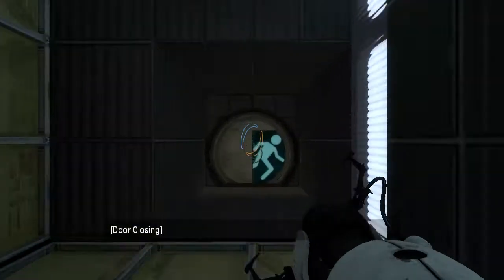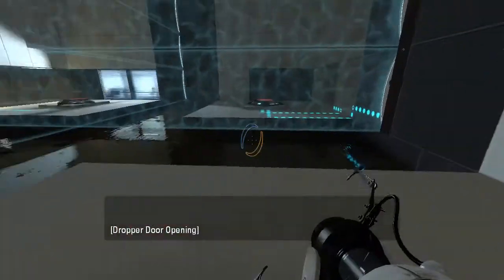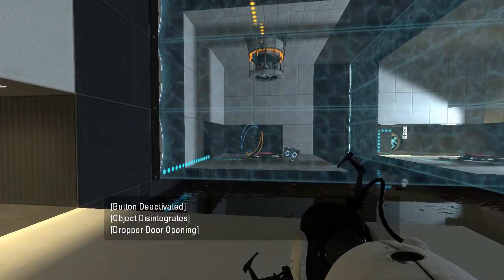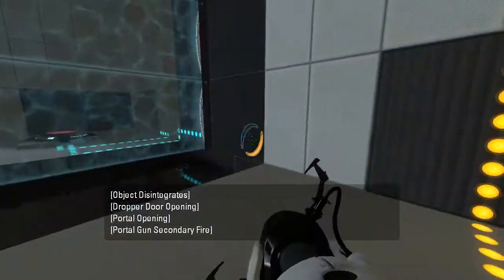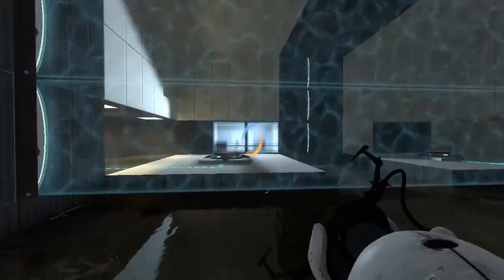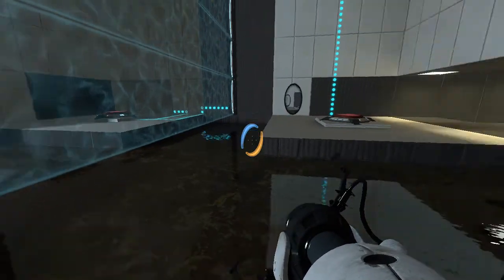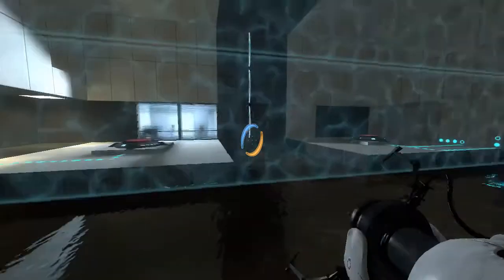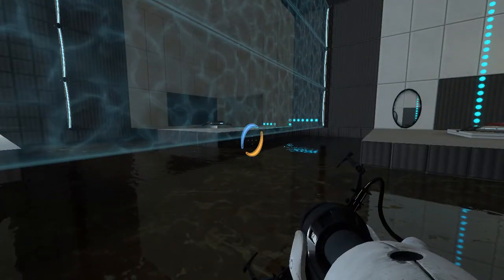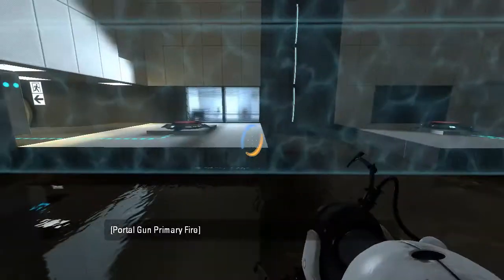Alright, let's get going. So we do this, right? That disables the sizzler. So I guess we have to fling ourselves over, right? At least that's the only thing I can think of. Okay, so we need that button to disable this fizzler.